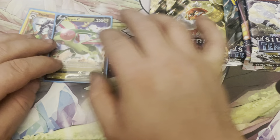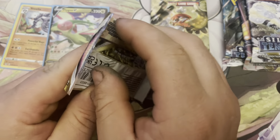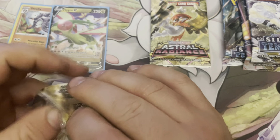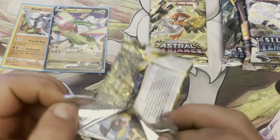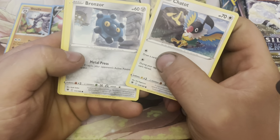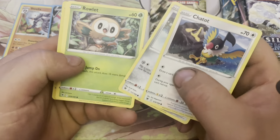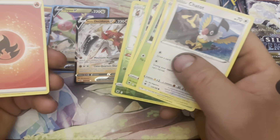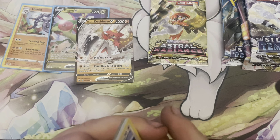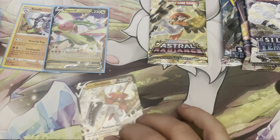Next one is Astral Radiance, first pack of Astral. I've already pulled the Dialga, so it'd be nice to get the Palkia. I think we got something pretty good here — Bronzor, Ralts, Oshawott, Scyther, Kricketune, and a Hisuian Decidueye. I already have like four of each — the V and the V-Star — so that's a hit though. Canceling Cologne is probably the best card in the pack.